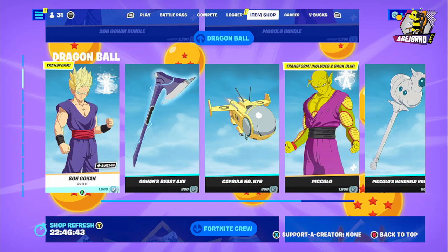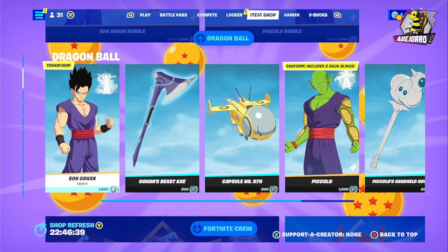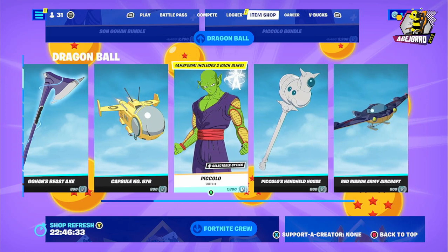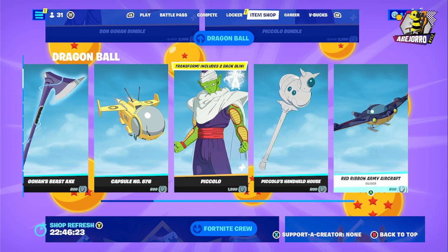The glider is 800 V-Bucks, and the price for the Piccolo bundle is 2,200 V-Bucks. The Son Gohan outfit is 1,800 V-Bucks, harvesting tool 800 V-Bucks, and glider 800 V-Bucks. Piccolo skin is 1,800 V-Bucks, harvesting tool 800 V-Bucks, and glider 800 V-Bucks.